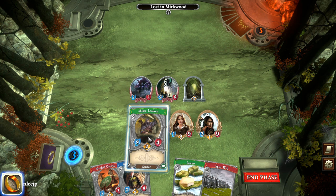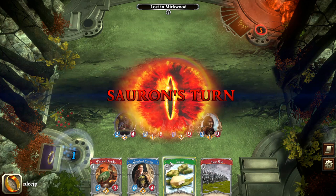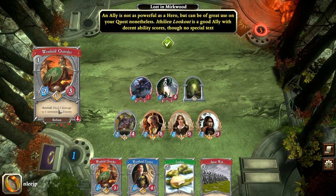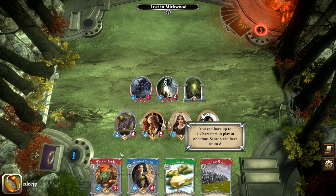Our resources went down to one after playing the Lookout, and now Sauron gets to go. An ally is not as powerful as a hero but they're very useful. The Ithelian Lookout is a good ally with decent ability scores, though no special text. Some allies will have special text like the Westfold Outrider: upon arrival, deal two damage to one unwounded enemy — very handy. You can have up to seven characters in play at one time, and Sauron can have up to eight.